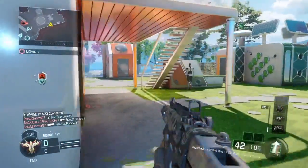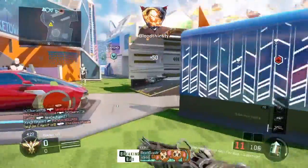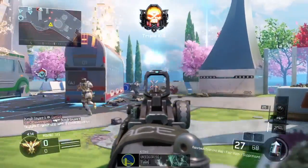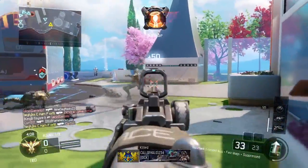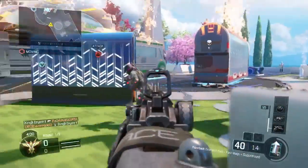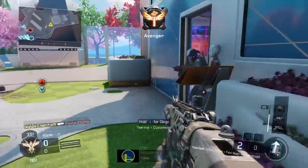I got on the fast mags, the extended mags, and the silencer. I think all three of those attachments helped me out really well in this gameplay. As you can see right here, I'm already up in the spawn. I need the extended mags so I can reload fast and be ready to go without getting killed while reloading. I'm right next to the guys, so there's not much time. I got the silencer so those guys don't know I'm there.